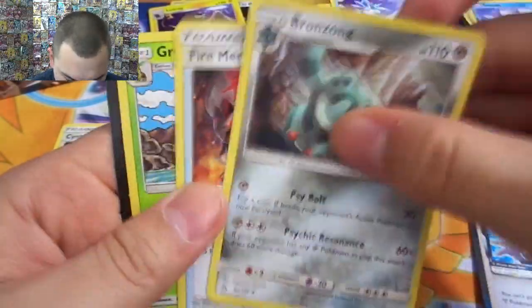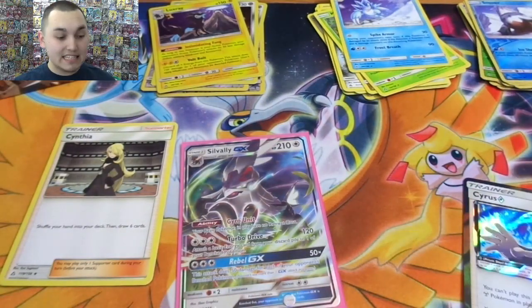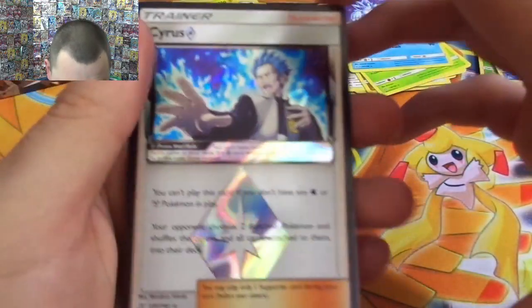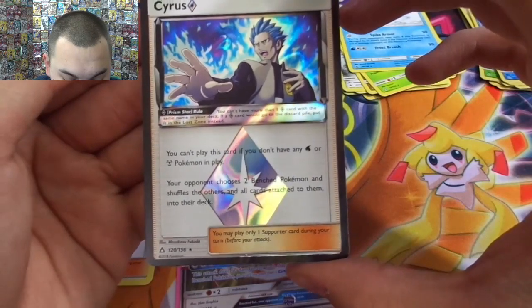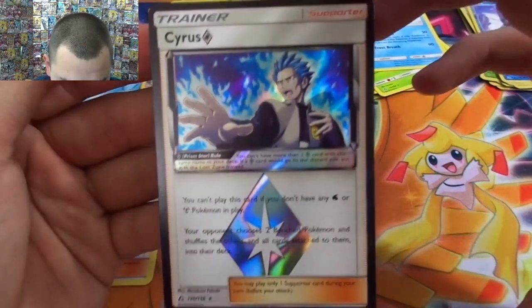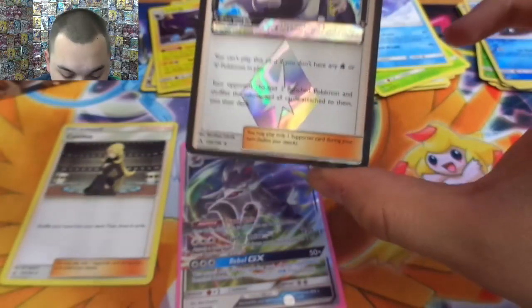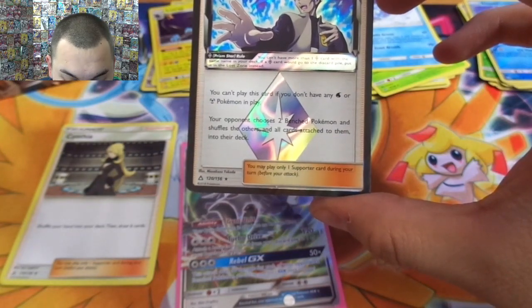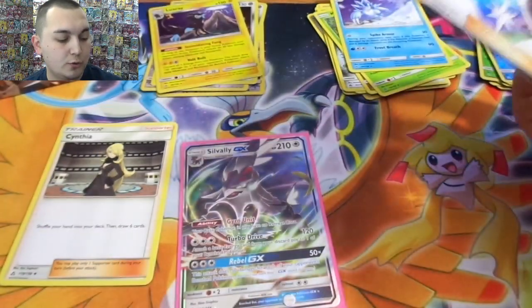Darkness energy, Bronzong, Fire Memory, another Gretto. I don't know if you guys have seen this, but apparently it was mistranslated. Cyrus — you can't play this card if you don't have any water or steel Pokémon in play. Now in the original version it says they have to be your active. Your opponent chooses two bench Pokémon and shuffles the others and all cards attached to them into their deck.